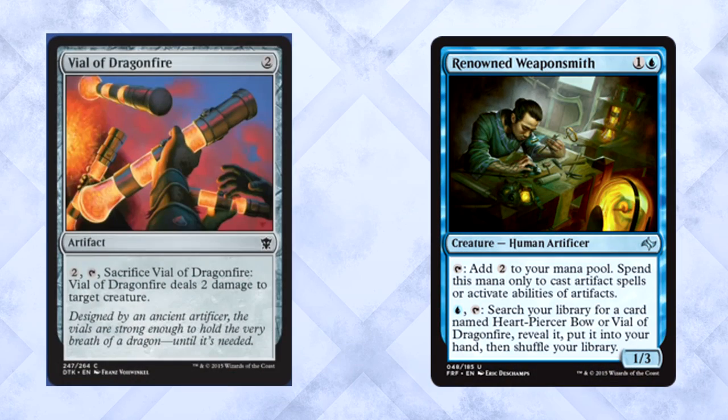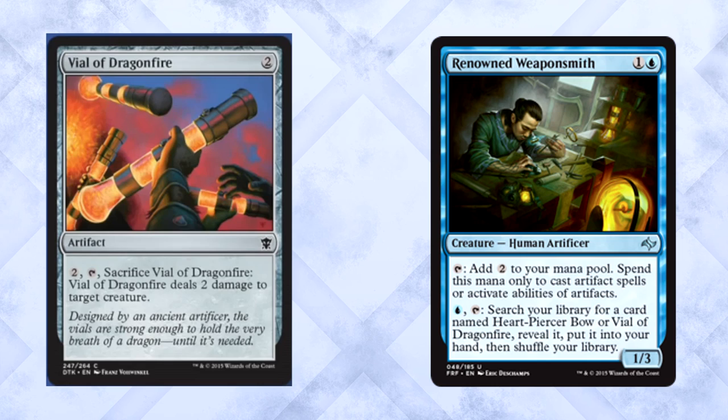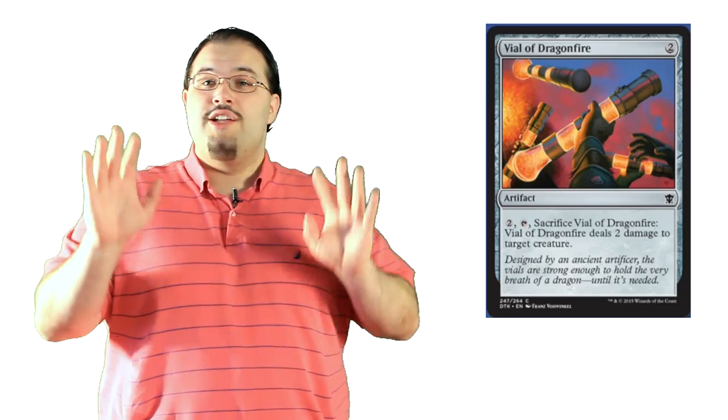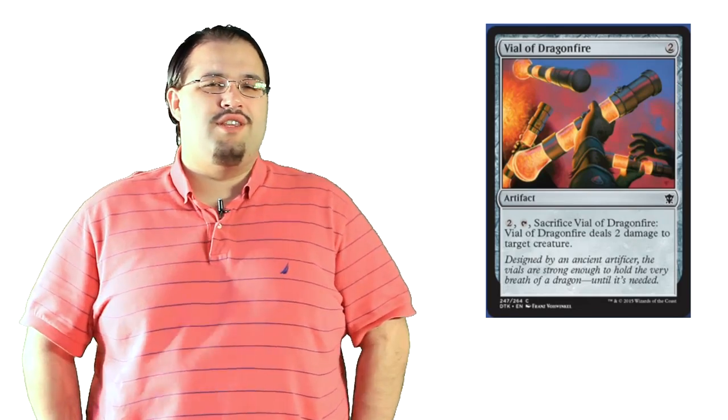We'll start with Vial of Dragonfire. We finally get to see it — Renowned Weaponsmith can finally be happy. The Vial is two colorless for an artifact. You can pay two mana, tap it, and sacrifice it to have the Vial deal two damage to target creature. For the amount of hype around Vial, I did not expect it to do so little. Don't get me wrong, this is playable in limited — we're talking about a removal spell for morph creatures. It does take four mana total, but that wouldn't stop me from playing it. It isn't an auto-include in every limited strategy, but it certainly could be worse. Two damage is relevant in this format.